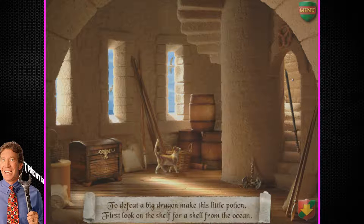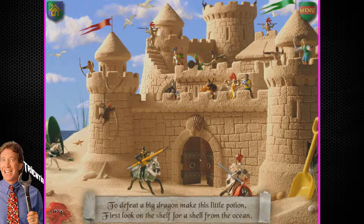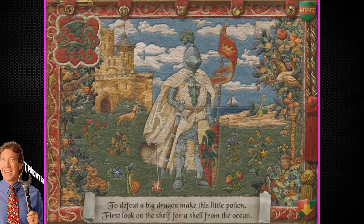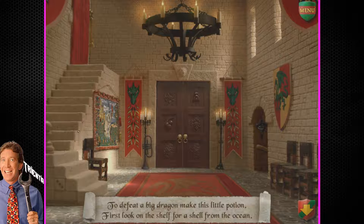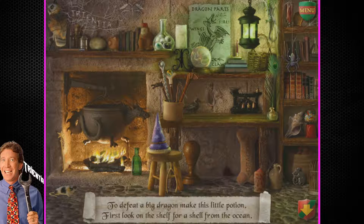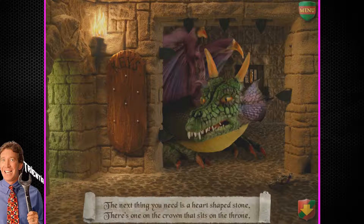Forget the ocean — okay, unless I have to go back out. Which one had the ocean? Shelf from the ocean — this probably isn't what it's talking about. I thought there was one that had a pretty distinguishable thing. Guys, I seem to have — I can't play video games. I'm supposed to just be looking from here. Jesus Christ. I'm sorry, I don't know how to read or look. The next thing you need is a heart-shaped stone — there's one on the crown that sits on the throne.